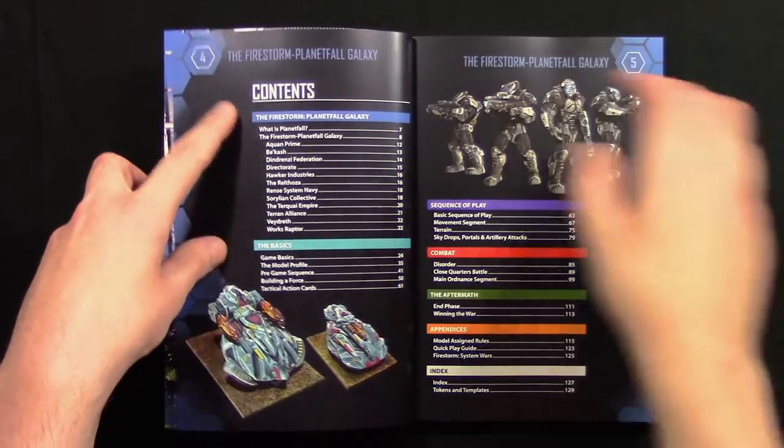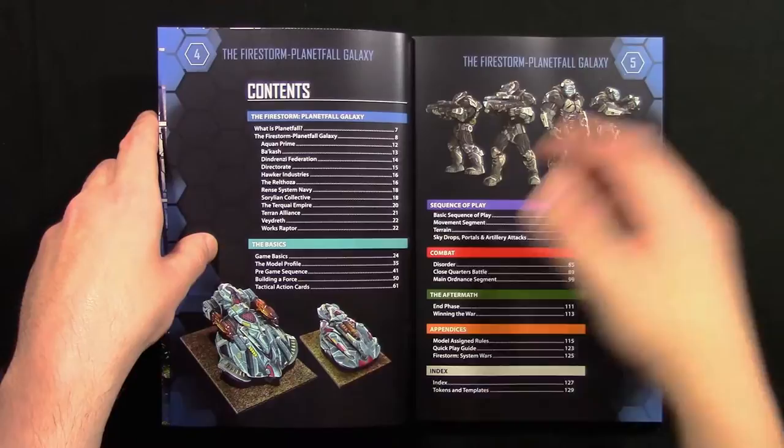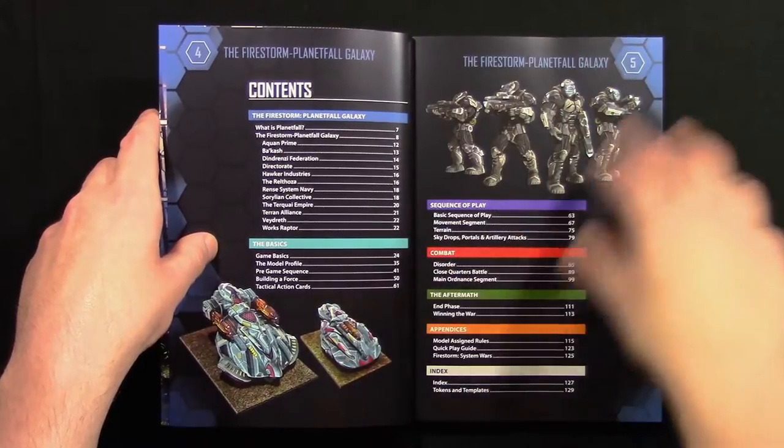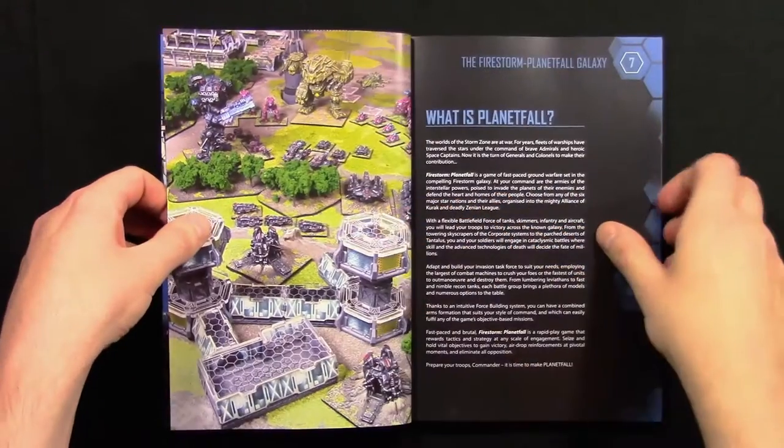The contents cover: the Firestorm Planetfall Galaxy, the basics, sequence of play, combat, the aftermath, appendices, an index, and also some tokens and templates at the end.